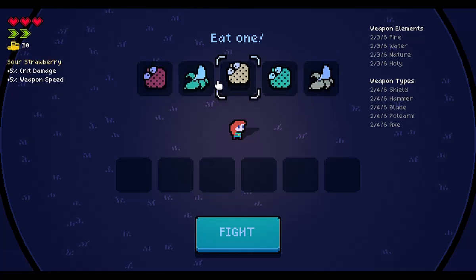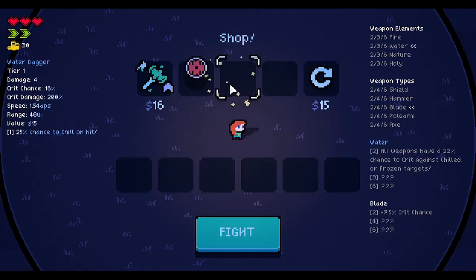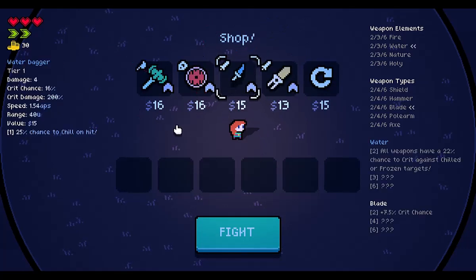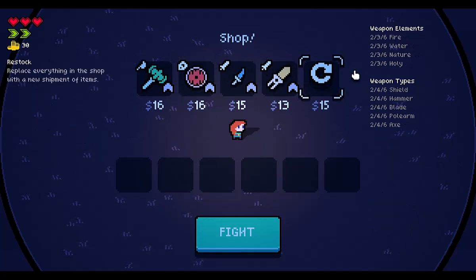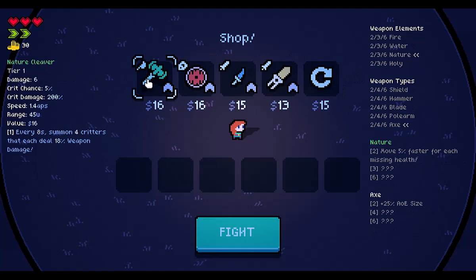I feel like 2 plus 5s is better. I don't know. Weapon speed — I'm gonna go with that. We got some money and we got all these crazy weapons. Lots of random stuff. These are all tier 1. We're just gonna pick one. Restock costs money.